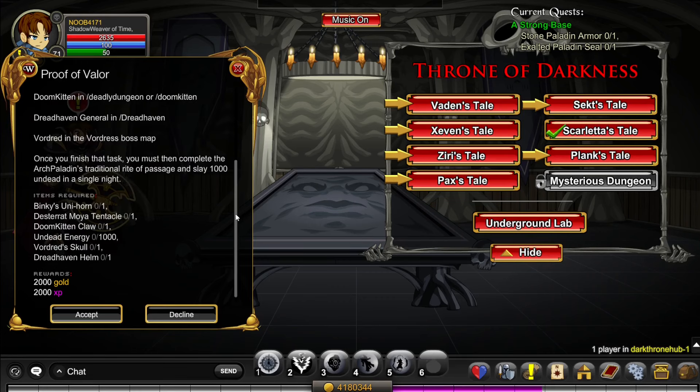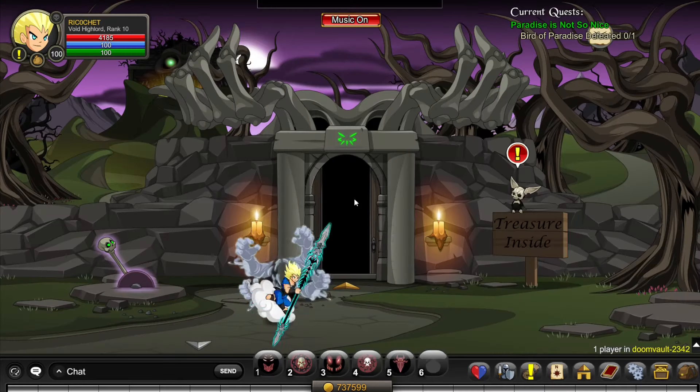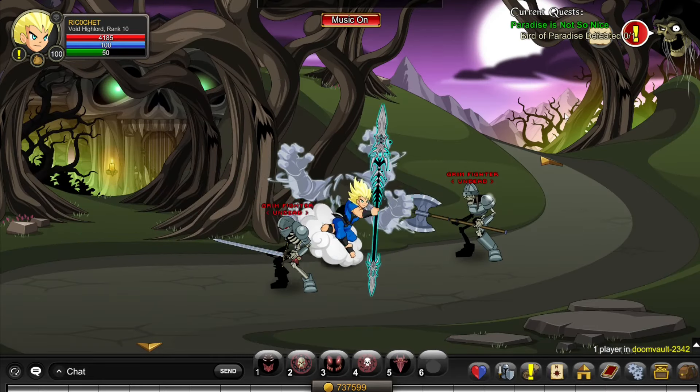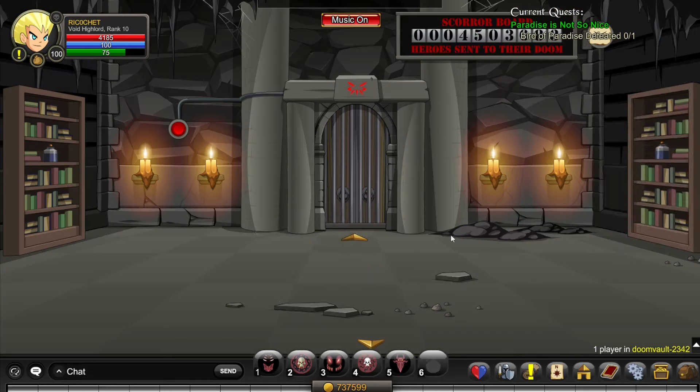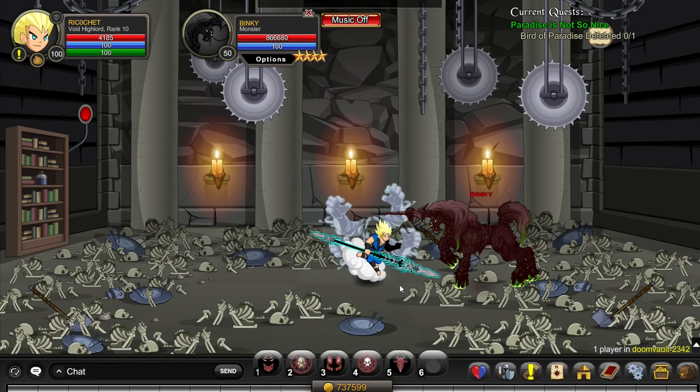The next quest is pretty self-explanatory — you want to kill all these monsters as shown. First, go to /join DoomVault and go to Binky, but to get to Binky you have to complete this area first. You're probably going to need a party to help you with Binky unless you have something like a Void Highlord.